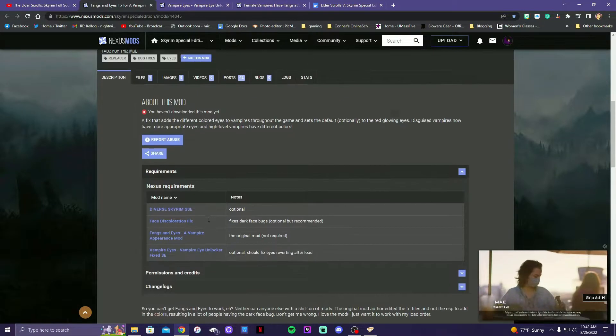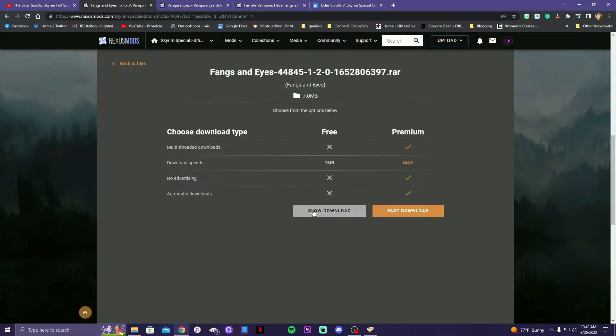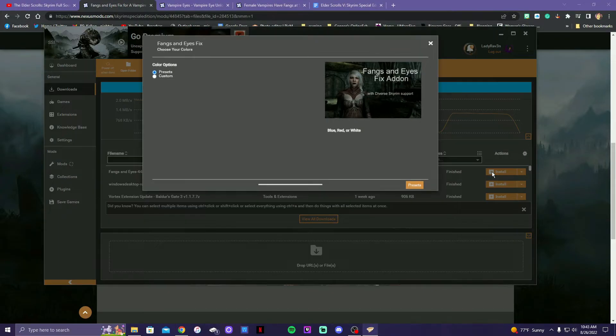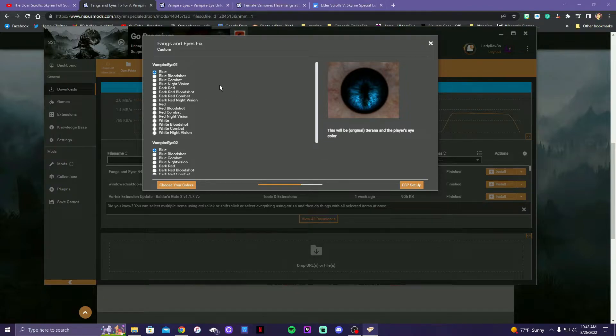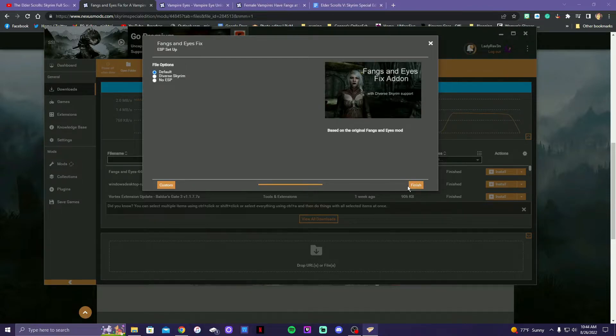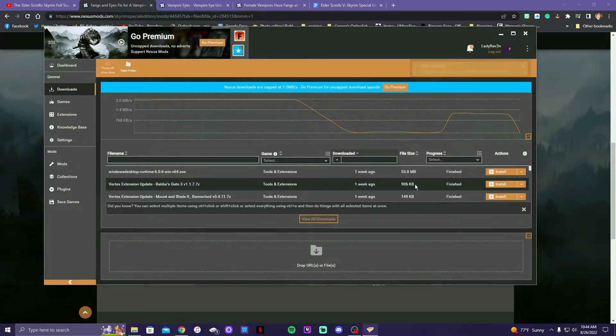So we're going to install this one first. I want the red combat option — although that other one's pretty cool too. I'll just go with the default, I think. Hopefully it doesn't have any conflicts.